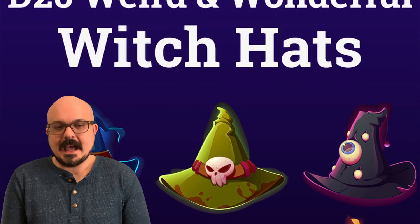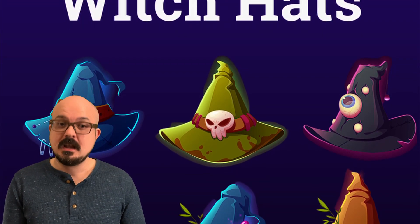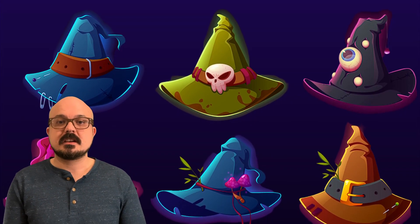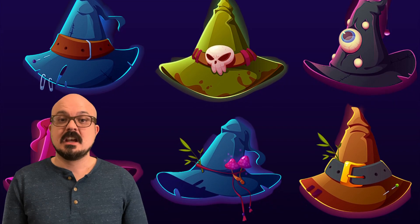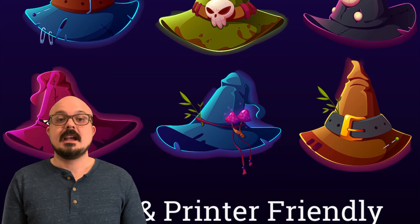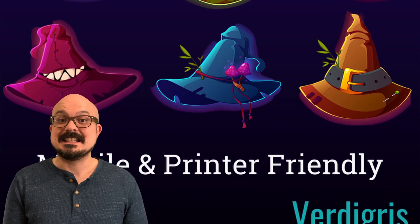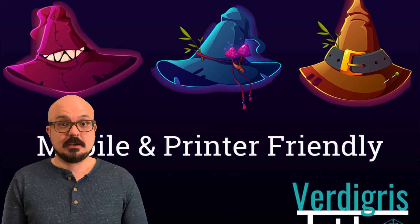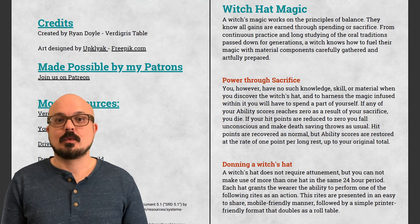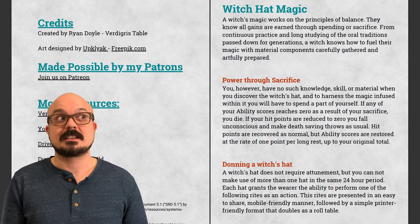We've got Warlocks and Hags in 5e, but it does feel like Witches are missing. So here are 20 powerful magic items you can actually hand out at lower levels, because they counterbalance costs to their benefits. The players have to think strategically about using them, and it turns their hit points and their ability scores into resources they can spend, which quickly changes the whole feel of the game and the character.